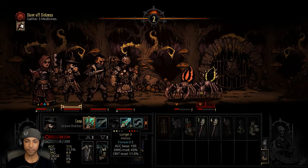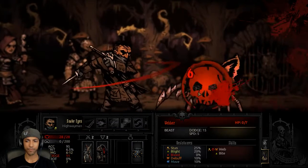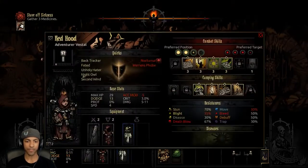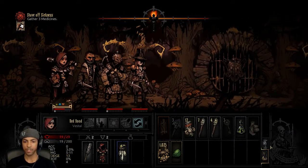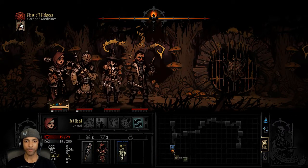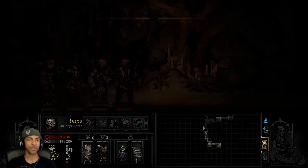Luckily she has that self-heal thing — Judgment, I think it's called — where she heals by hitting something in the back line. So that's not going to be terrible. Party order — this is going to get really annoying, having to shuffle through everybody like that because I messed up the default party order. But I'm loving all these scoutings that we're getting.